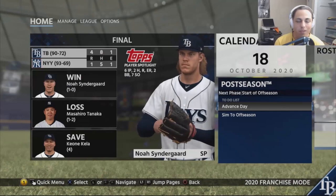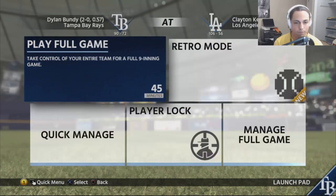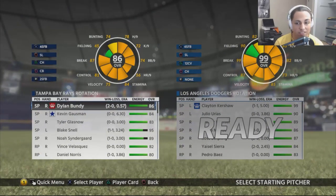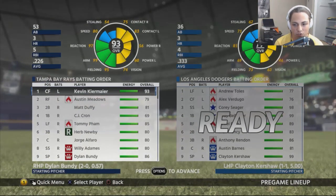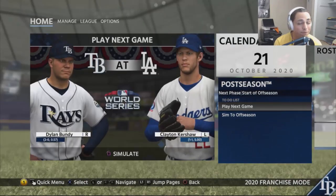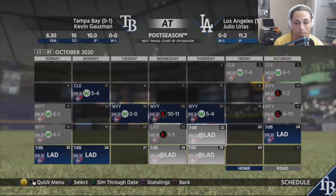We're going to the World Series to face the Dodgers. Their rotation is incredible: Kershaw at 99, Julio Urias at 90, Walker Buehler at 89, Kenta Maeda at 86, Ross Stripling at 87. Their lineup features Toles, Verdugo, Seager, Bellinger, Puig, Muncie, Rendon, Barnes. That is a ridiculous rotation. Since Snell and Syndergaard aren't at full stamina, it's all up to Bundy for game one. We lose game one three to one, then win to make it two to two, then go up three to two.